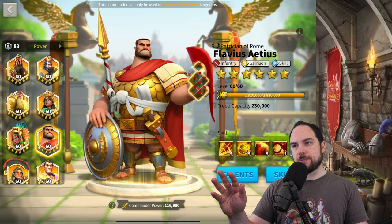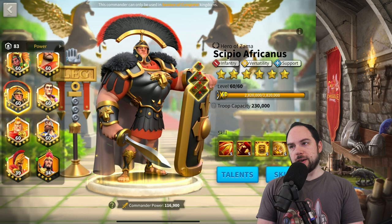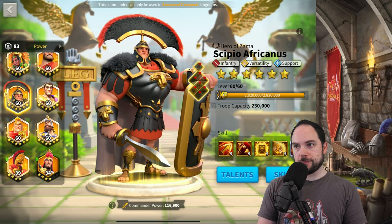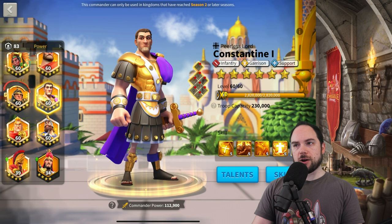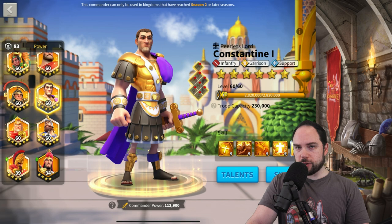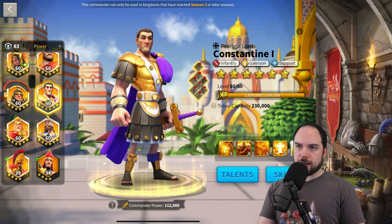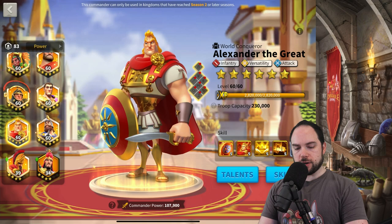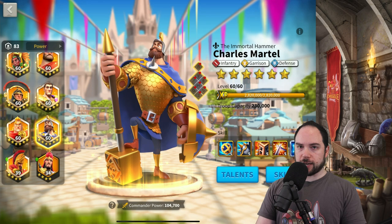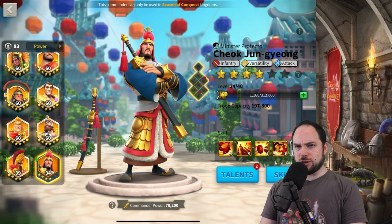I'm going to make the same accessory recommendations for Flavius as I made for Zenobia. For Skippy Prime, Horn and Ring is where you want to be — same explanation as Guan, just really high damage. Constantine primary in the field is a weird choice; if you did it, Horn and probably Dagger — I like to put debuffing accessories on utility commanders rather than big damage items. Alexander the Great: Ring and Horn, easy choice. Charles Martel primary: Ring and Horn, depending on your secondary. Don't use Leonidas as a primary. CJ primary: Ring and Horn.